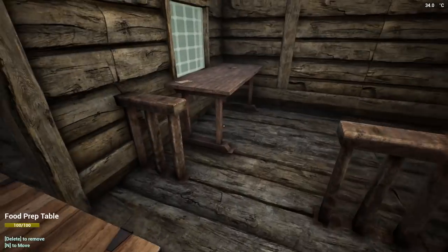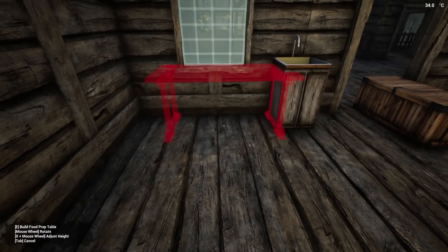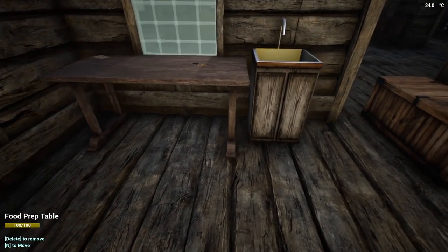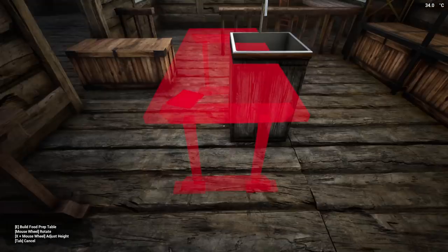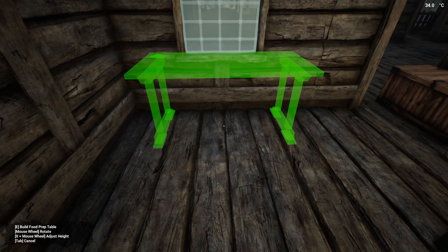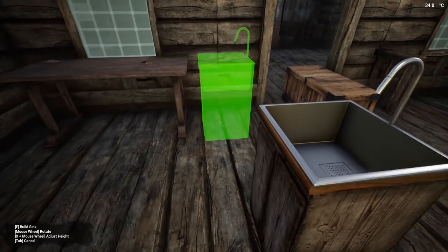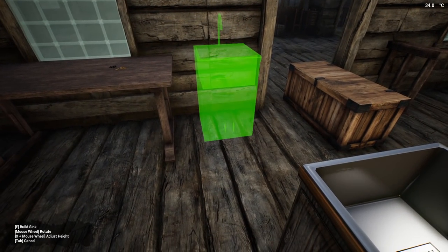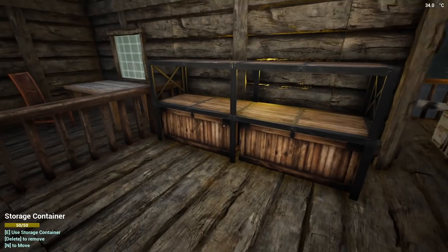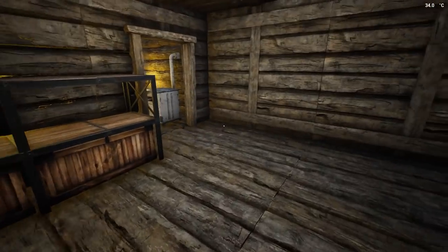Maybe I want to put this over here. Oh that'd be a nice place for it, right by that freaking sink! Okay hold on, let's put this right here, right in front of the window. Looks good - of course you'd put the prep table right by the sink. That just makes sense.